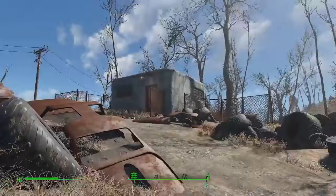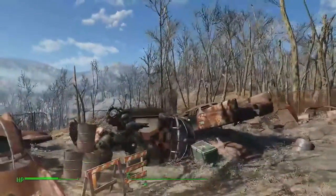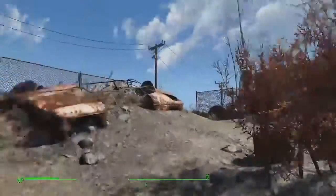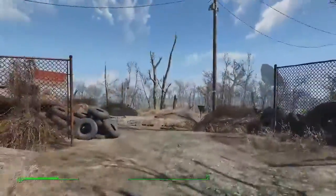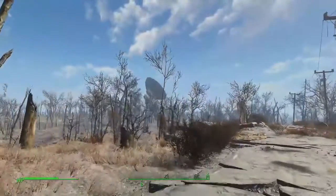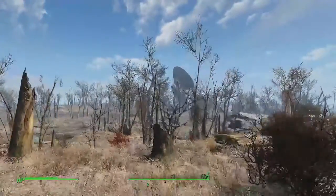You can head into the building to find out a little bit more about that giant robot. When he starts up, he won't interfere with you — don't interfere with him. If you want to kill him and get his core, go for it. Right across this road and just down the hill, there's a crashed vertibird.